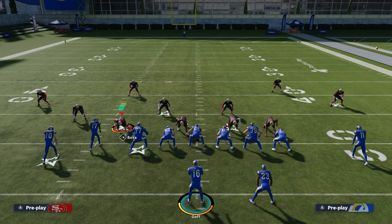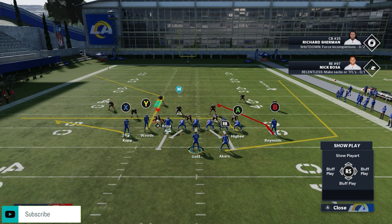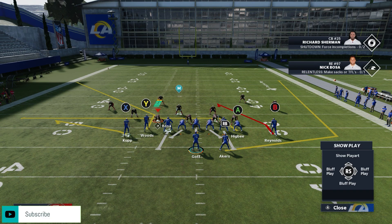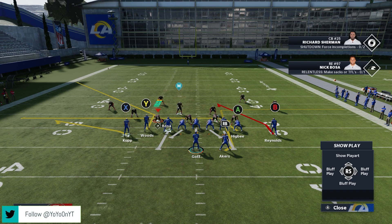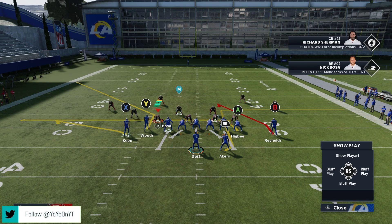For the third setup, the first adjustment is putting X on a flat route: press Y, X, then left trigger. This works really well against deep coverages like Cover 3 and Cover 4 Palms — you can turn upfield for a lot of yards. Next, smart route the corner route again with double-tap Y and RB. Then put the running back on an option route with Y, RB, and left trigger. Optionally, you can put A on a delay fade with Y, A, and up on the right stick, but we'll leave him on the drag here.